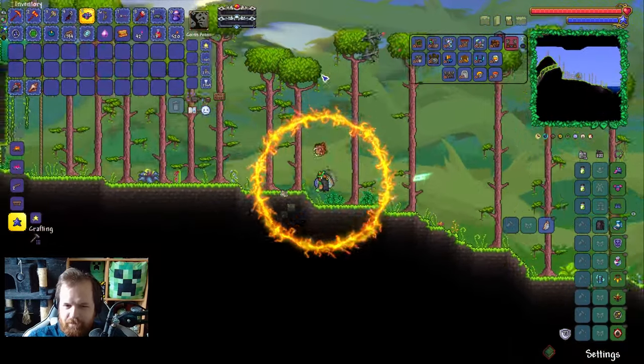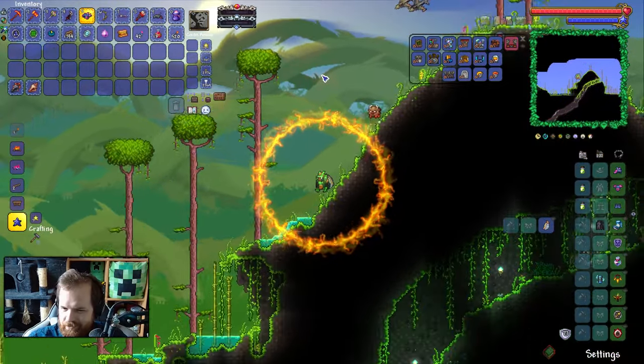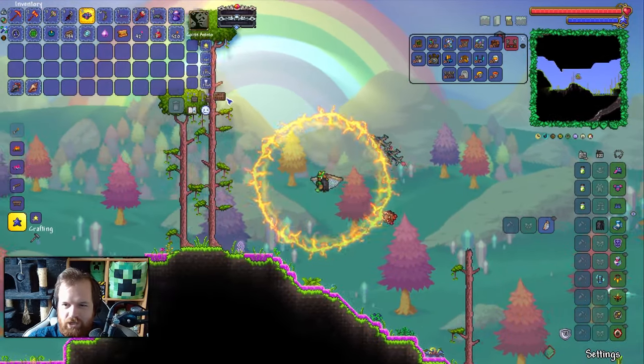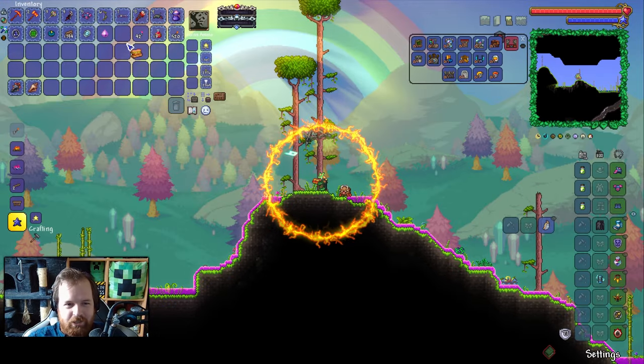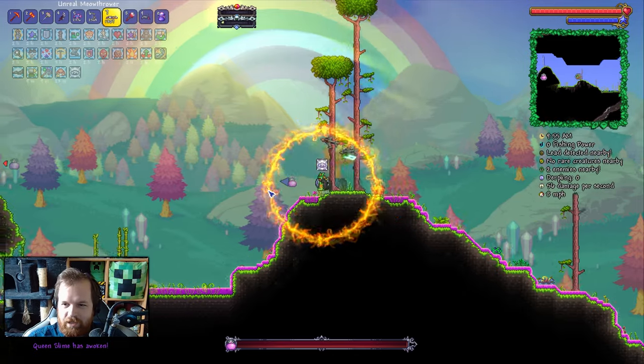My hallow must be sort of intersecting this jungle, since the underground hallow was on the left-hand side. Can we do this without an arena? I have no idea. Let's go ahead and take ourselves a burger, and ladies and gentlemen, here we are — Queenie.